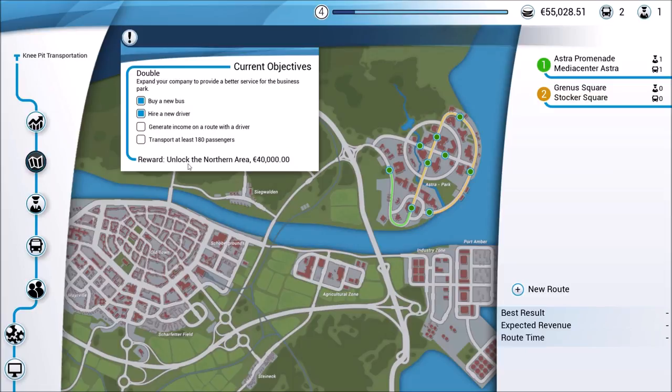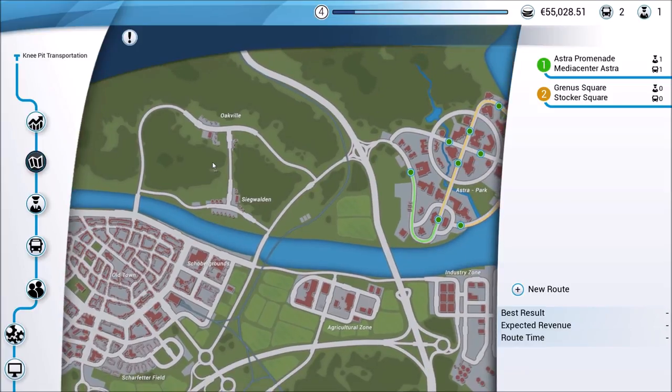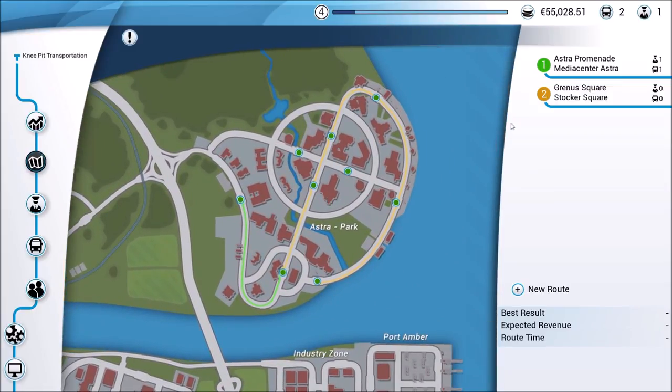Our reward for that are actually two rewards - we'll unlock the northern area and then we'll get a reward of 40,000. So this northern area, as we take a look at the map, I would assume that means this area, which would mean that we would have maybe three stops or so, maybe four if you really get them in there, but not that many. So it looks like we are going to be heavy into this particular area for quite a while.